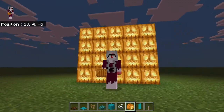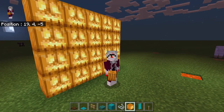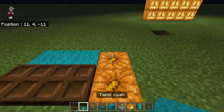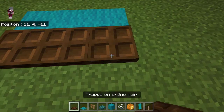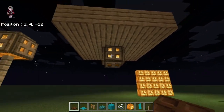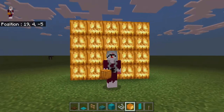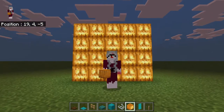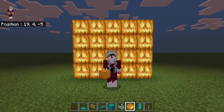So let's start with the pros of building with jack-o-lanterns. First of all, it's a very good light source that you can either hide underneath carpets or trapdoors, or just have it as a lantern. It's also good as a decoration basically, because it can make a build look more spooky, more Halloween themed, and that's really cool in itself.